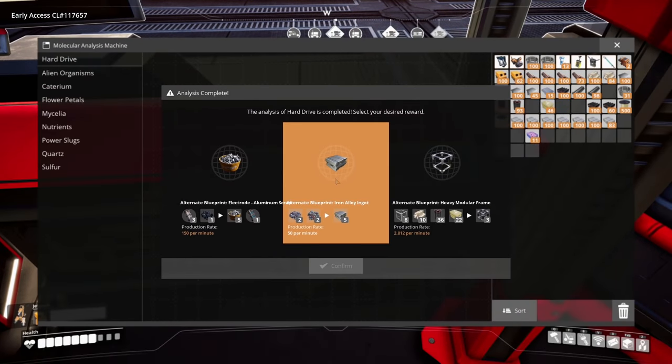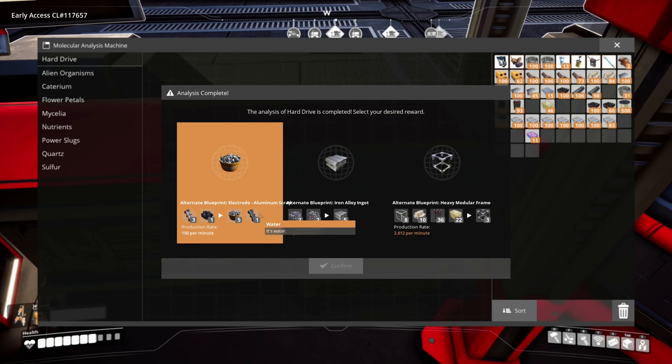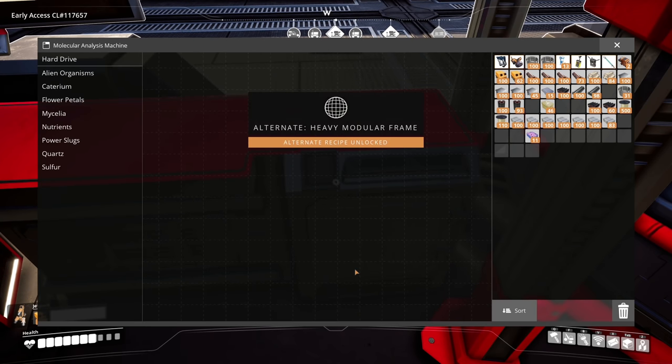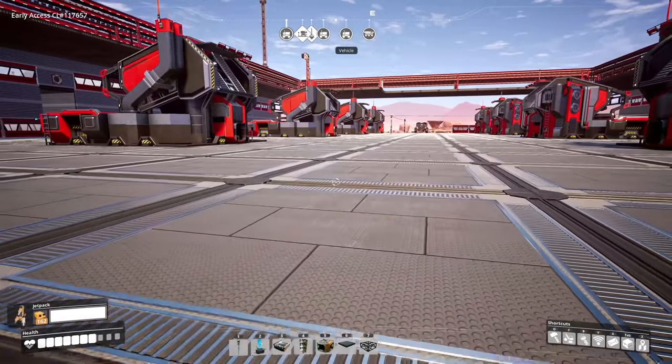Hard drive complete! We have iron alloy ingot, heavy modular frame alternate, and electrode aluminum scrap. The standard recipe is five frames, fifteen beams, five rods, and a hundred screws. The alternate swaps out the screw requirement for concrete, ups the other requirements, but gives you three times as much output. That's a good one — we're going with that.